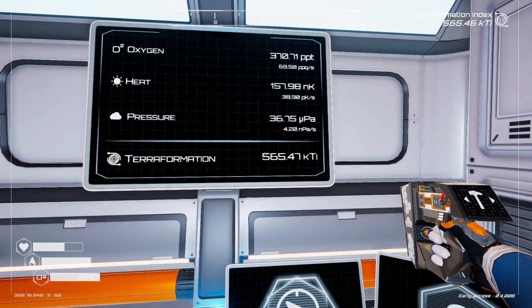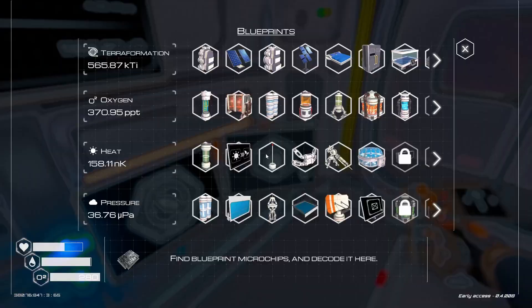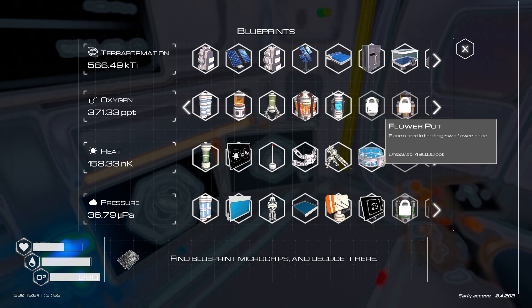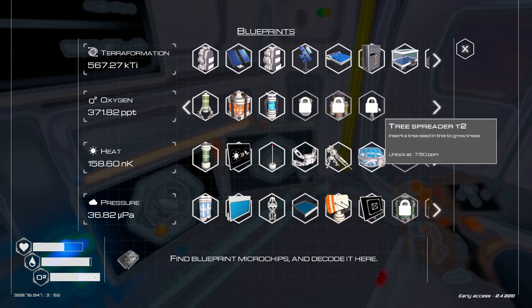Terraformation is doing a thing. Pressure is doing a thing. Oxygen? We're killing it with the oxygen. Our next unlock is going to be a flower pot at 420. A heater tier 2 — we're actually almost done with that. So let's look and see what it takes to build it.